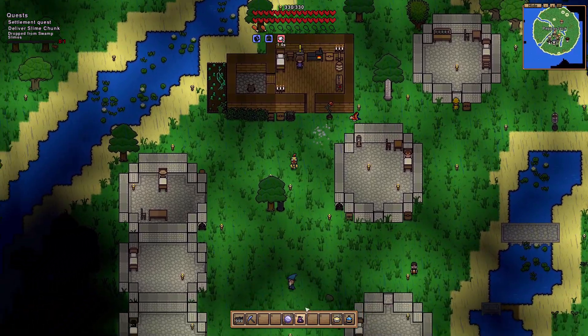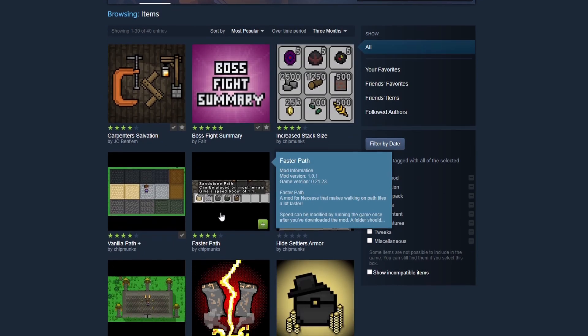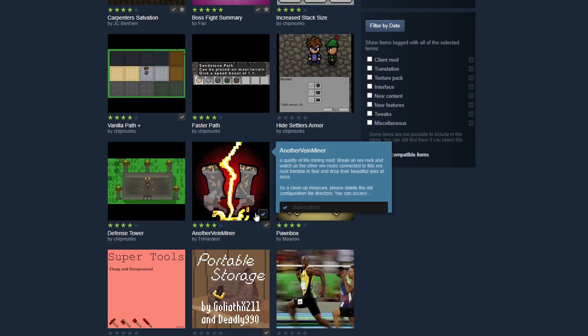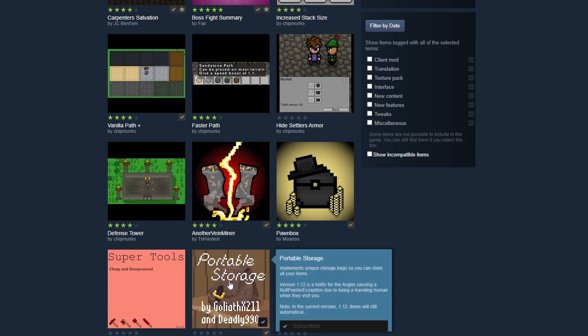If you were wondering how to download this mod, basically just go to the Nuchesse workshop and look at the mods. If you like one — let's say the pawn box or vein miner — all you have to do is press the green button and you are officially subscribed. If you have Nuchesse open, I'd recommend closing out and saving your world, then restarting Nuchesse and it will install the mod. No additional steps required.